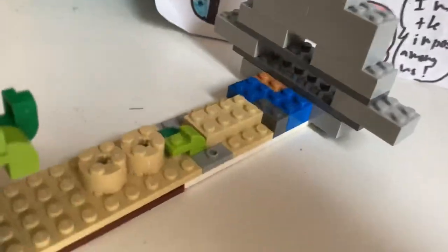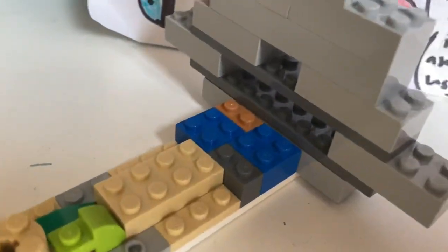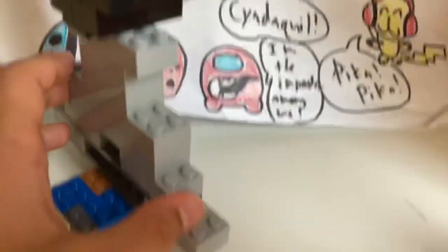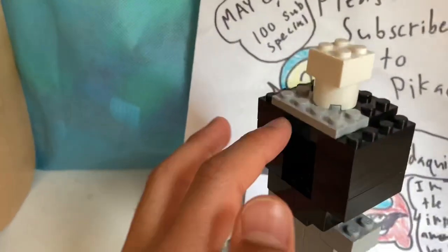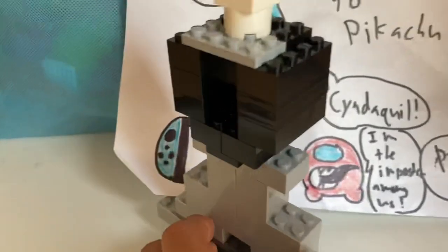I put some plants, some sand, and some water on the set. This is a custom-made cannon. Here's like a mountain right here and I tried to make it as level as possible for Bullet Bill. I tried to make a skull but I didn't know how, so I just made this little thing that kind of looks like a skull.